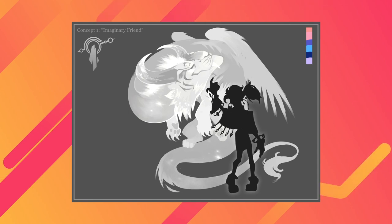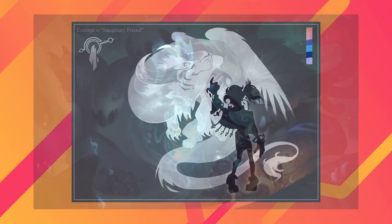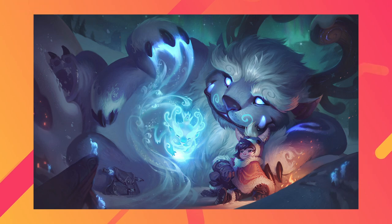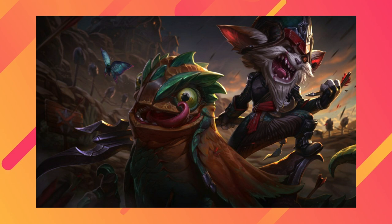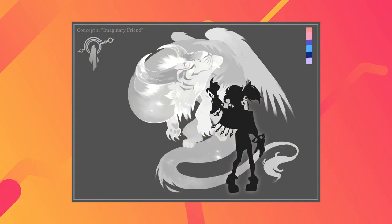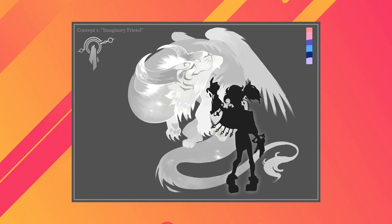We have to be really careful not to tread on the toes of Nunu and Willump, Sejuani and Bristle, and Kled and Skarl, because those are the other really defined collaborative relationships between human and beast that already exist in the Rift.